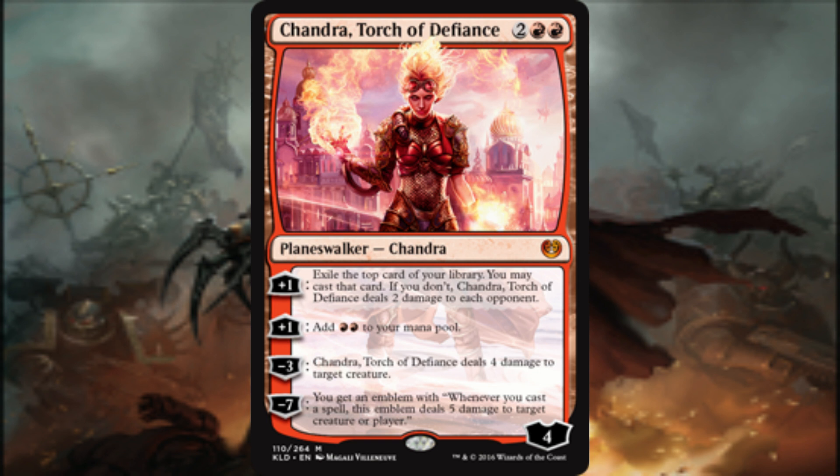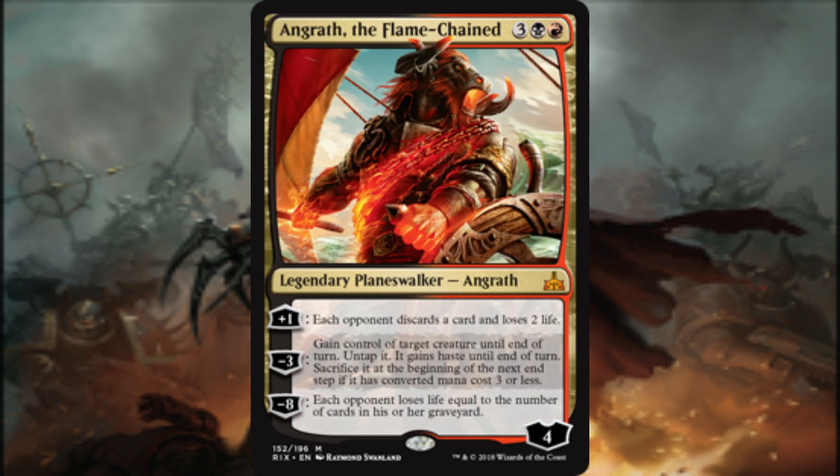Chandra, Torch of Defiance has a +1 loyalty ability that exiles the top card of our library. We may cast that card, and if we don't, Chandra deals 2 damage to each opponent. Chandra's other abilities include mana acceleration, dealing direct damage to creatures, and creating an emblem where whenever we cast a spell, it deals 5 damage to any target. In this Abaddon build, Chandra's emblem could end a game very quickly. Aingrath the Flame Chain has a +1 loyalty ability that has each opponent discard a card and lose 2 life. Aingrath's other abilities include end-of-turn creature theft or sacrifice, and having each opponent lose life equal to the number of cards in their graveyard. Abaddon approves.